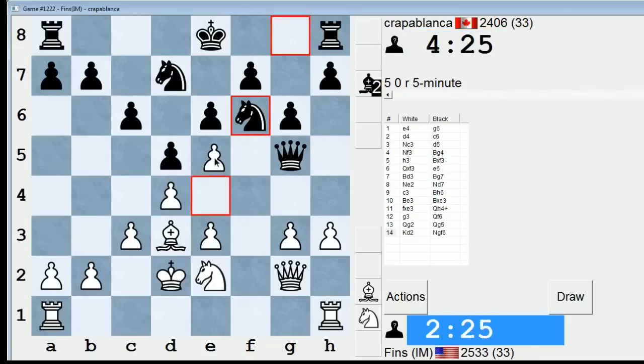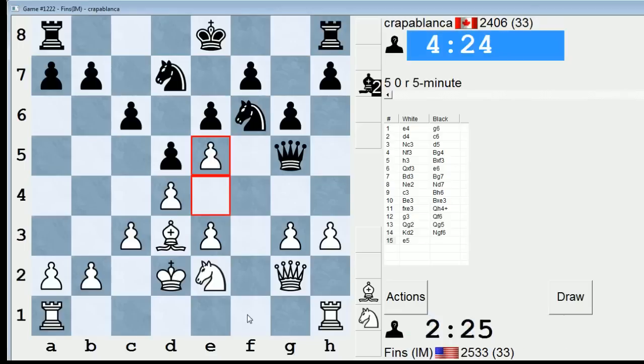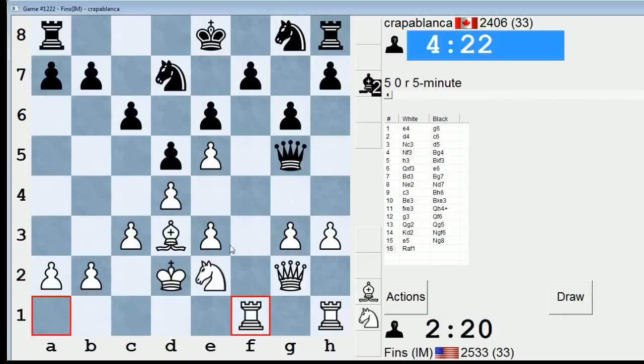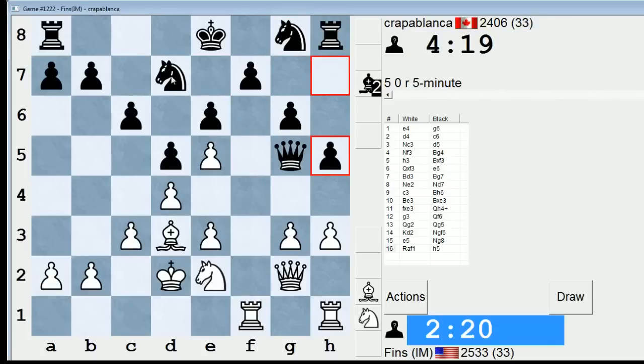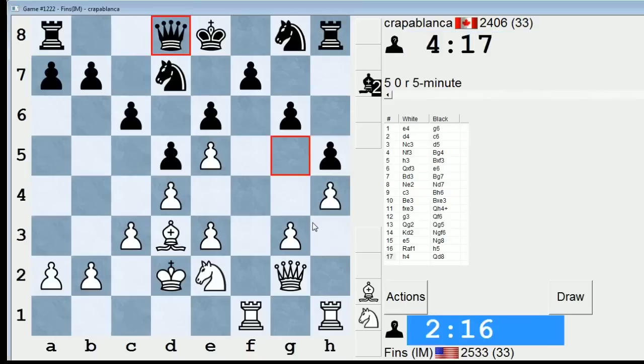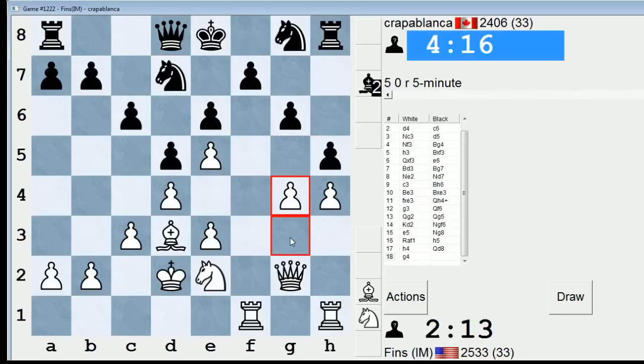Now e5. If knight h5, he just goes back. Let's go here, and I'll try to tie him down to the f-pawn so he can't castle queen side, for instance. Let's go here now — this seems right for a king side attack.